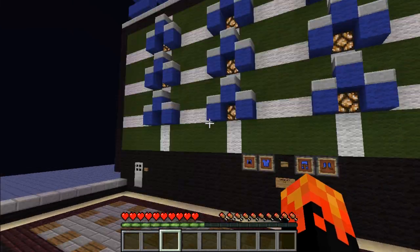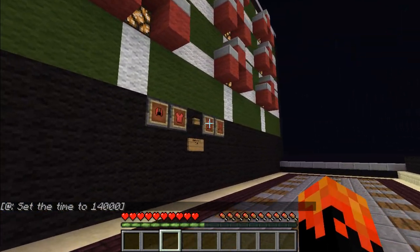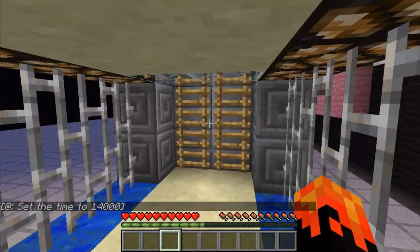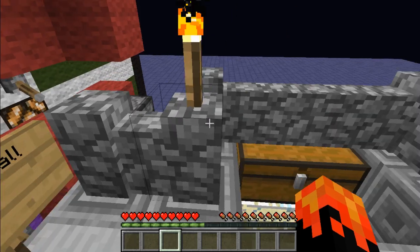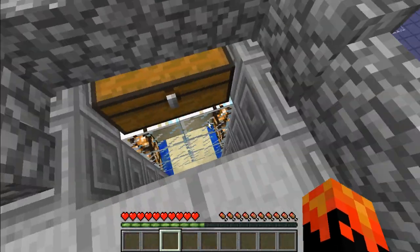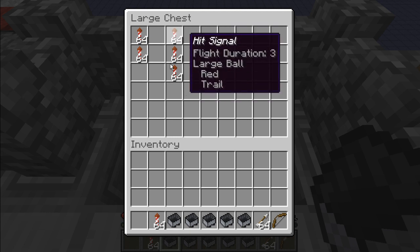I want to play the blue team, so since I don't have anyone here with me, I'm going to set up the red team. By the way, the color setup is just for aesthetics — to know who's red and who's blue in multiplayer. This is completely done in creative but it is compatible with vanilla. We're going to use bows and arrows as your projectiles. Here are the five ships and your signals — the miss signal and the hit signal.